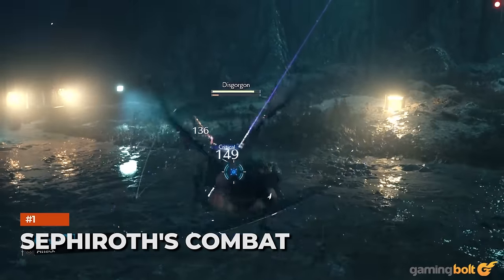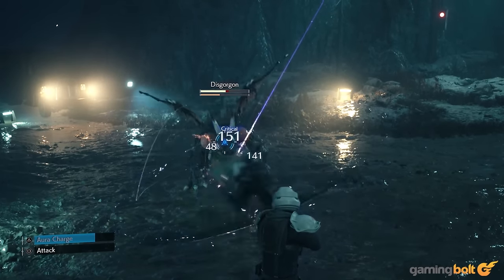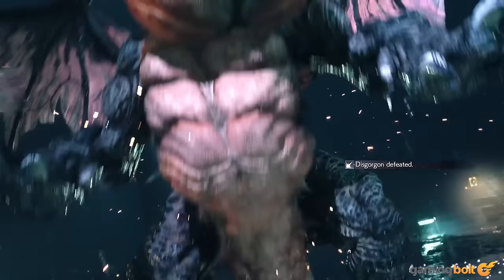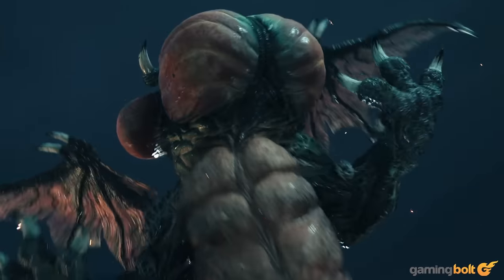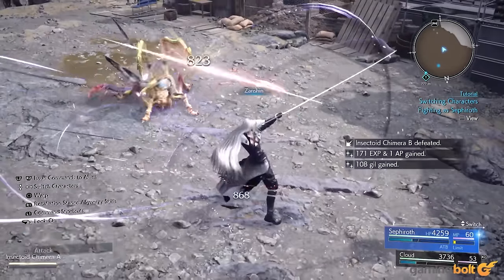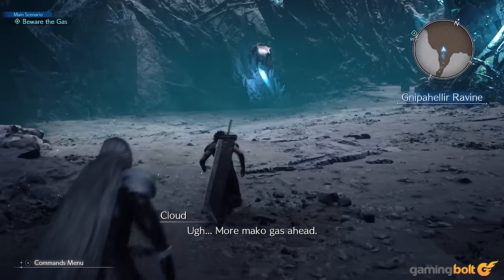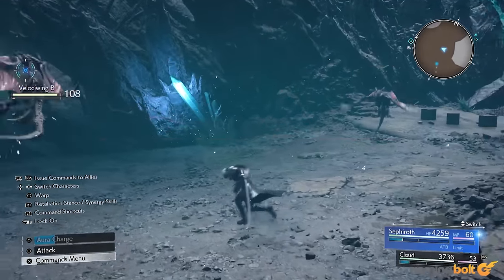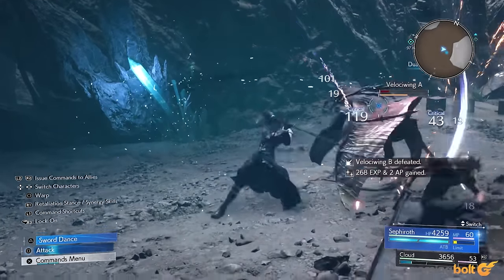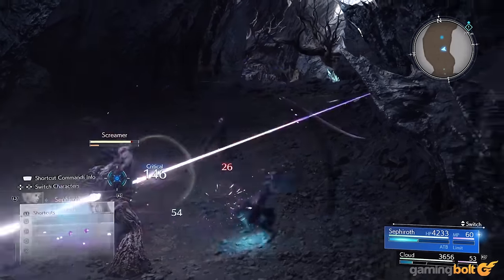Sephiroth's combat: Final Fantasy VII Rebirth is set to feature a number of playable characters, but though some will be permanent party members, others will be playable in specific sections of the game. Sephiroth is obviously the most prominent in that latter group, and will be playable in the game's flashback section, which is going to be the first chapter. The developer described Sephiroth as strong, extremely skilled, and highly experienced. His basic attacks will see him dishing out powerful aggressive combos, while holding down the square button will also let you use basic ranged attacks.